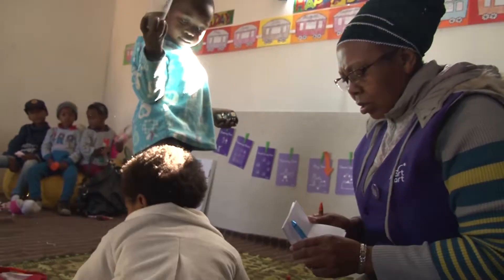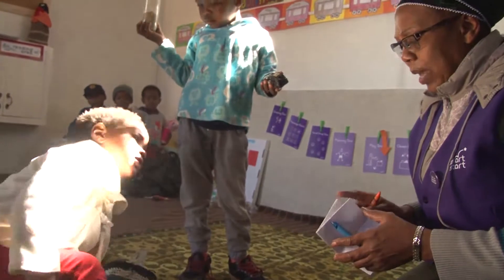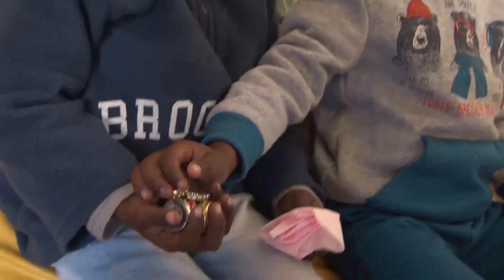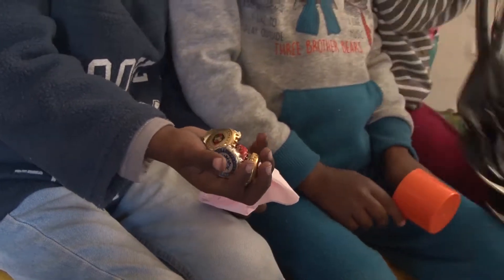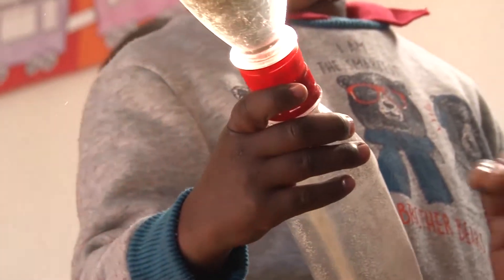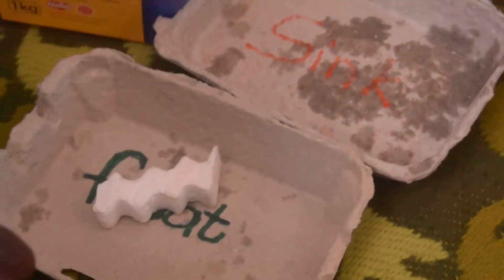Let's now talk about the art area. The purpose of this area is that it helps children develop the fine motor muscles. Children also design and make patterns. That is why it is so important that we don't only focus on paint. We can even put pieces of material, some pieces of a sack, some pieces of onion bags, some brushes you can even make out of sponges.